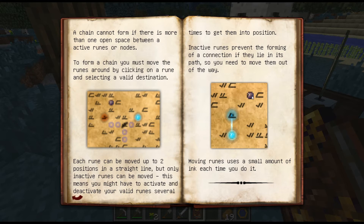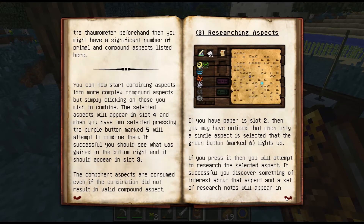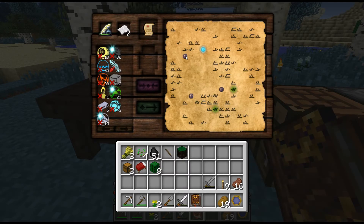Active runes act as possible bridges to connect knowledge nodes. A glowing line of energy will flow from an active knowledge node to any active rune nearby. You need to create a chain of active runes and nodes to complete the research. Which one is inactive? The dark one? Let me go back here. The node on the left is inactive - okay, that's where I'm messing up. This is an inactive node, but I can't move that one.